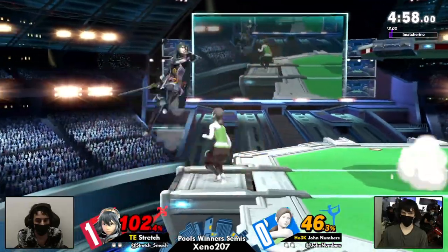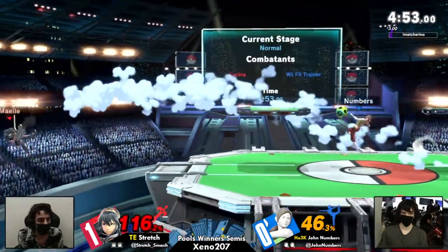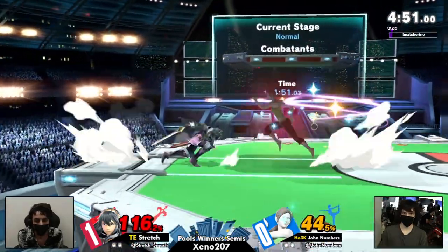Good jump back — Jon didn't shoot. No punish on the dash attack. Stretch can get away with so many good punishes here on Jon, but Jon's just getting away with it.